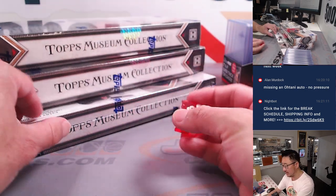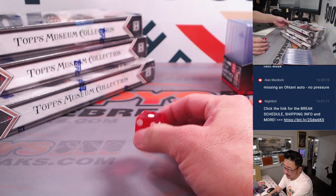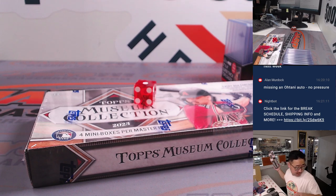One, two, three, four, five, six on the dice roll — and it's one. Top box. Let's set the other boxes aside for some other time.